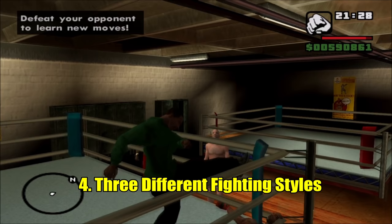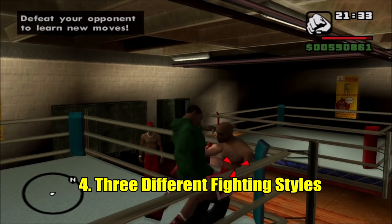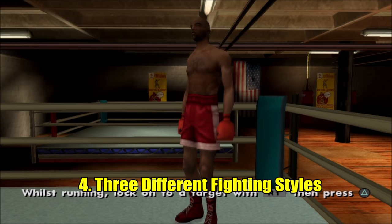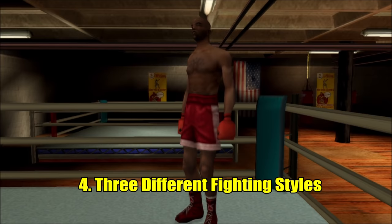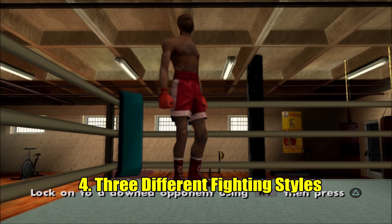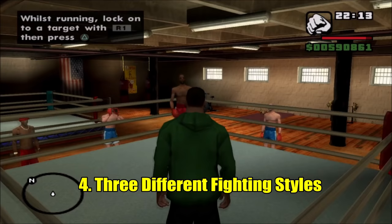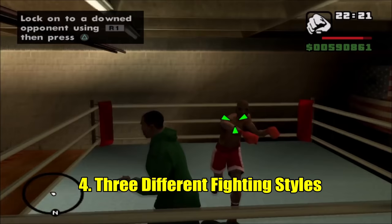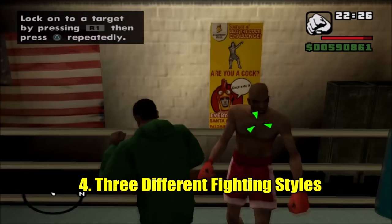Each gym gives you a different fighting style, and you need a certain muscle mass — I believe over 30% — and then you talk to the trainer. The one in Los Santos teaches you basically a boxing fighting style. To unlock it, all you have to do is beat him in a fight. Just keep pressing Circle, keep punching him without letting him hit back. He teaches you a few moves: one where you run right at the target and press triangle for a quick punch to the face, another triangle combination, and one where you can hit them while they're on the ground.